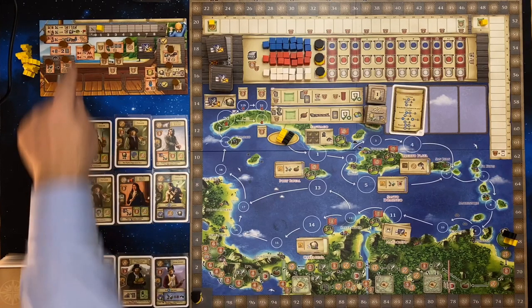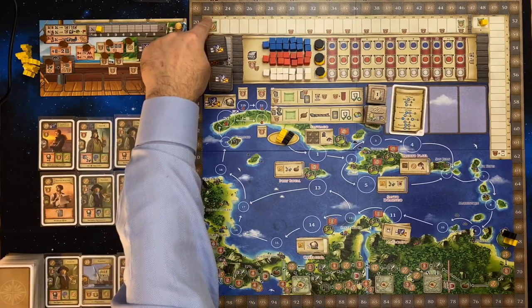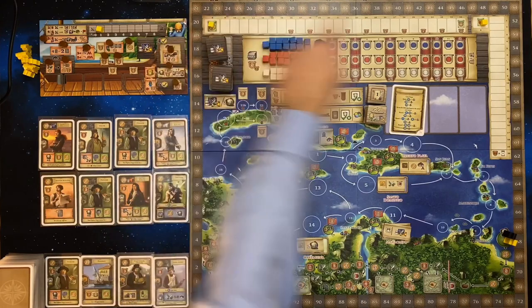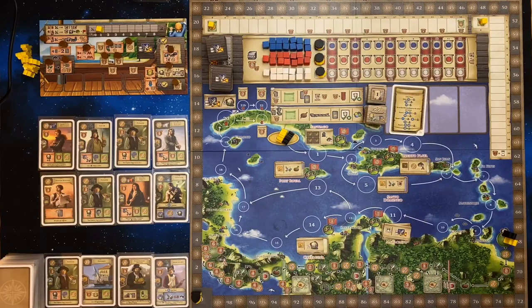Next, place a cube on the one slot of the combat track on your ship board. I should also point out the solo player doesn't have a ship board — they have another type of board and I'll come to that in a second — so you don't need to do that for the solo player. Then mark a cube on the eight coin spot on the coin income track, and on the VP income track put it on the zero spot. The AI does not gain coins or VPs, so you don't need to place a cube for the AI.